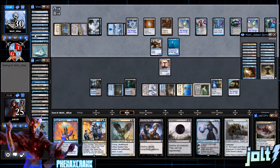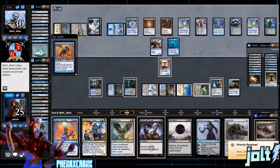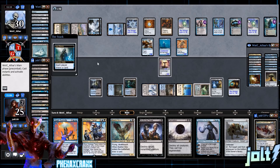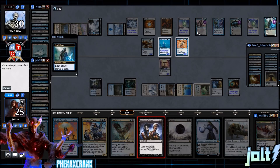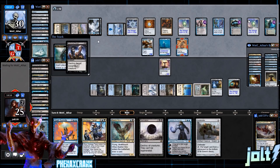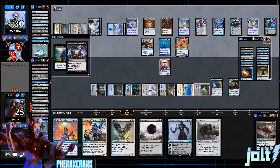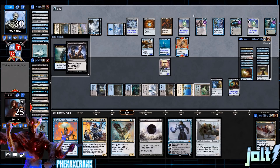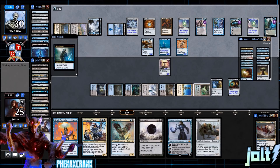Opponent gets Consecrated Sphinx coming down — if opponent would draw a card, we can go for Go for the Throat. We have Baleful Strix ready if they swing with Gearhulk. Each player draws a card — let's Go for the Throat in response, hopefully forcing them to use a counterspell on something they're not excited about. With Jace and Consecrated Sphinx on the battlefield, they'll be drawing two extra cards per turn. Opponent counters it — okay, go for it.